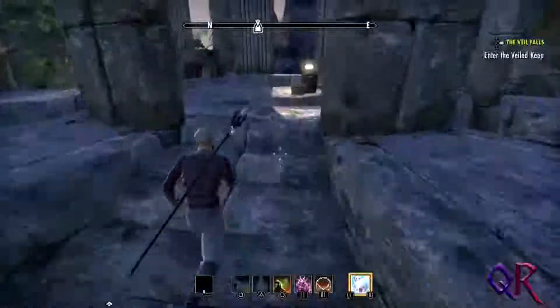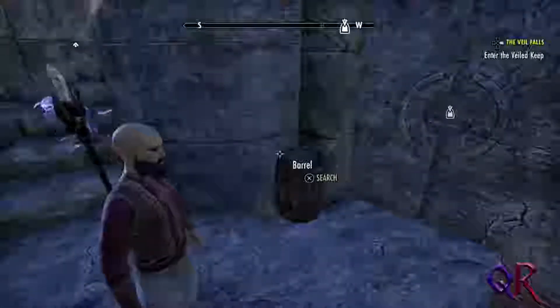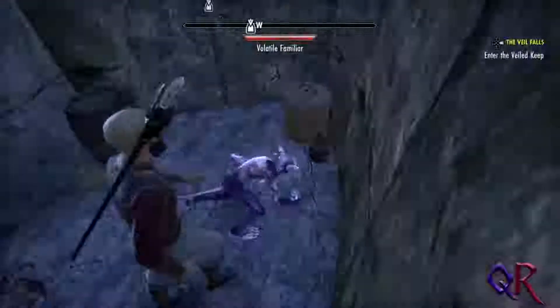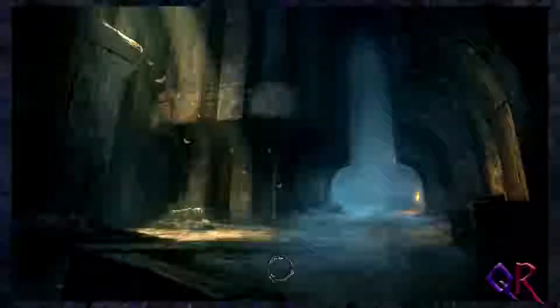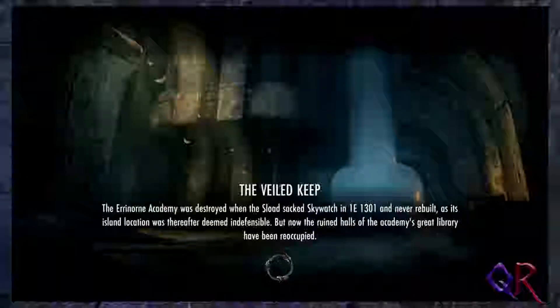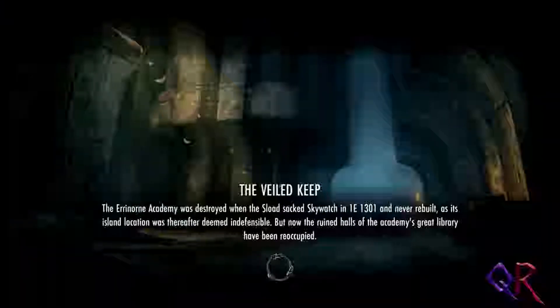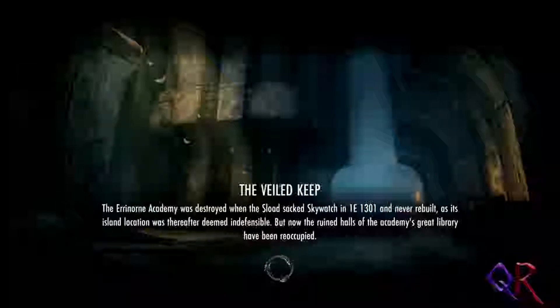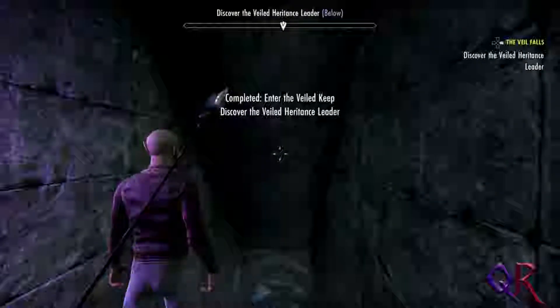Someone's making a lot of noise over there. We've been given the opportunity to meet the Veiled Queen, which I assume we do in order to take down the Veiled Queen. The Veiled Keep — the Edanorn Academy — was destroyed when the slowed attack sacked Skywatch in First Era 1301 and never rebuilt, as its island location was thereafter deemed indefensible. But now, the ruined halls of the Academy's Great Library have been reoccupied. I remember doing this quest on the PC.